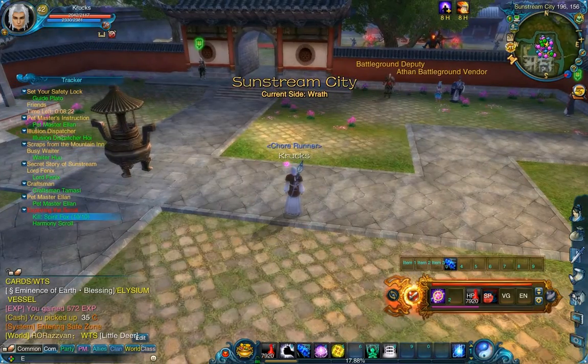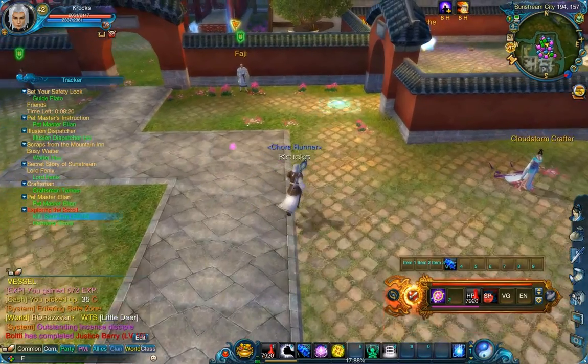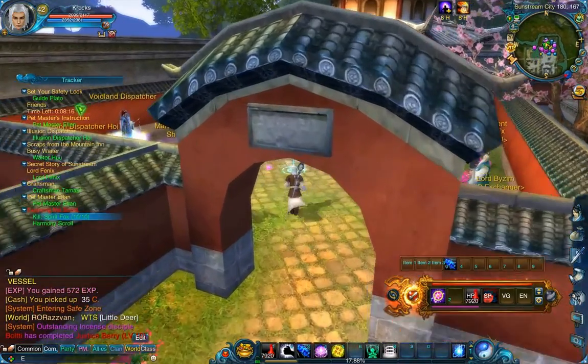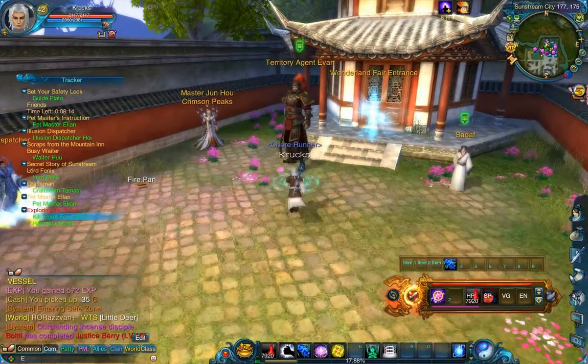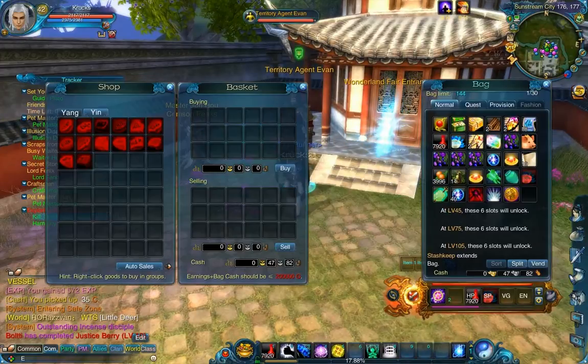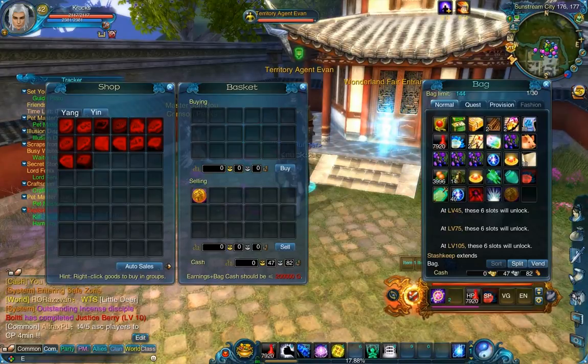What I'm doing right now is just selling the item so I can hand in the quest. That's basically it — sell all the junk I don't need, that will solve the problem.